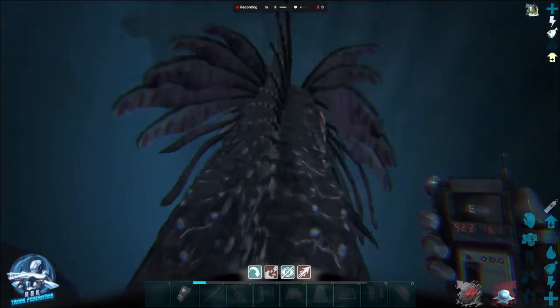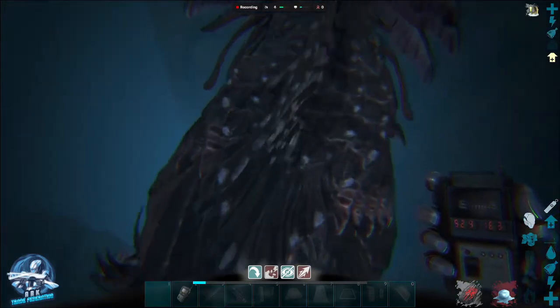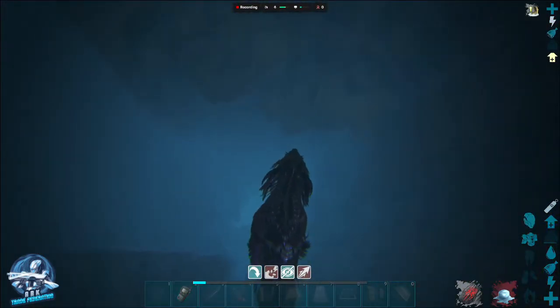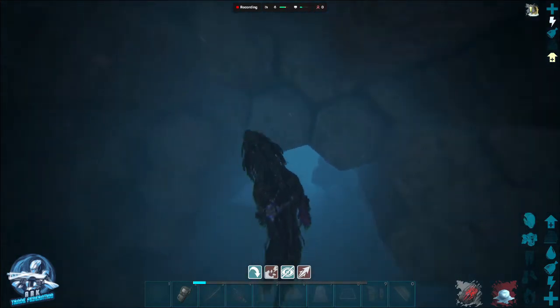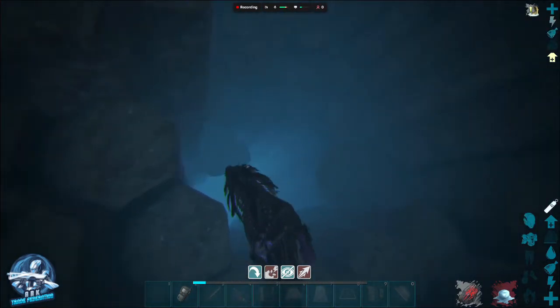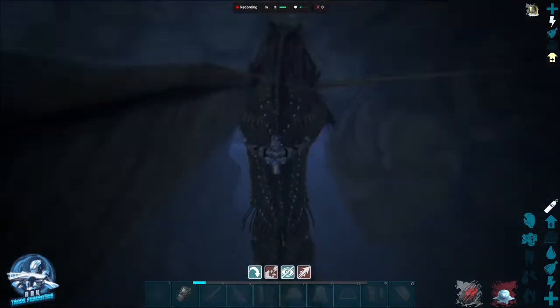Usually it's kind of around a Wyvern Cave. We're at 52.2, 16.2, and you can see right here there's an opening. We're going to head down with our Shadow Mane — down, down, down.